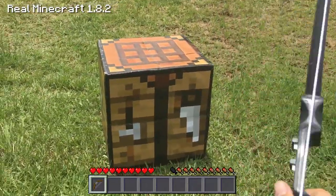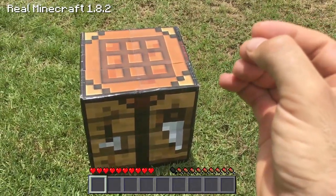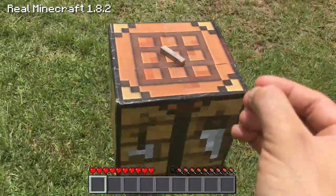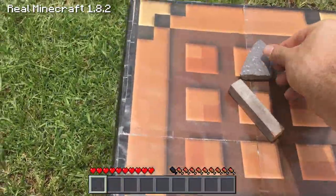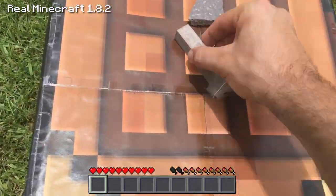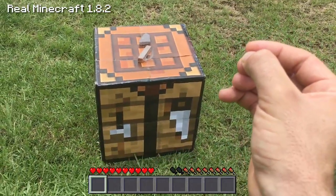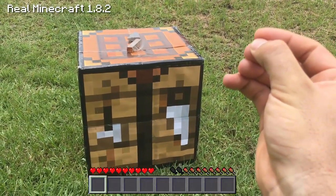In order to make an arrow, all you have to do is place the items onto the workbench, or crafting table if you're from the new Minecraft, onto this configuration. Grab your flint first and place it at the top, then grab your stick and place it in the middle. Then grab your feather and place it at the bottom middle of the workbench. If you give it a couple of seconds, a RealLife Minecraft arrow will be crafted using this workbench or crafting table.